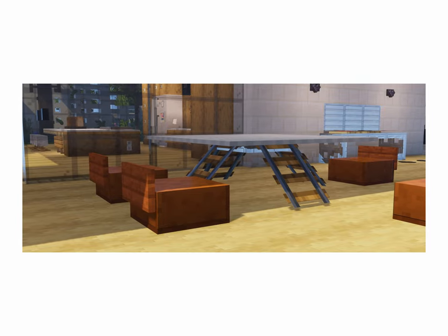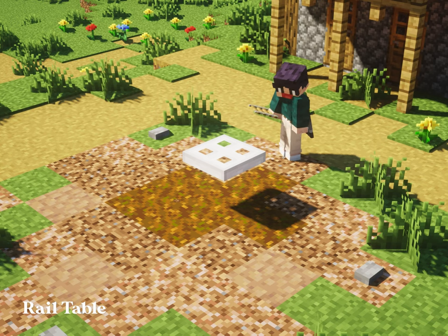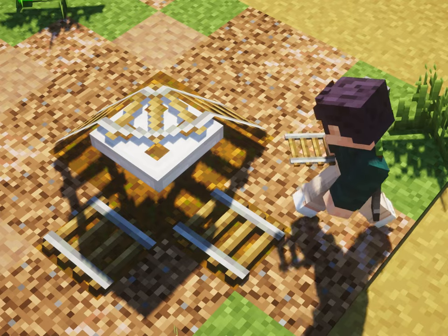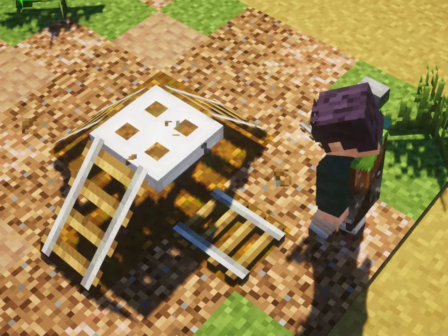The second one is featured in the first part of this video, where I showed a rail table using rails. You can achieve this by placing rails in an iron trapdoor. It's very confusing at first and takes some time to get it right, but in the end it's worth it.